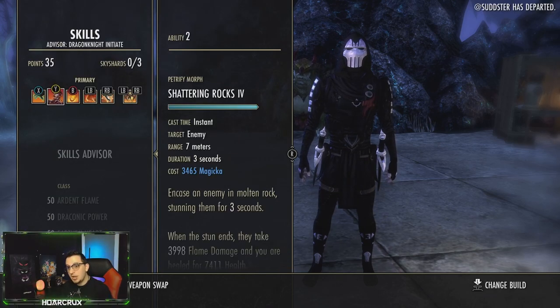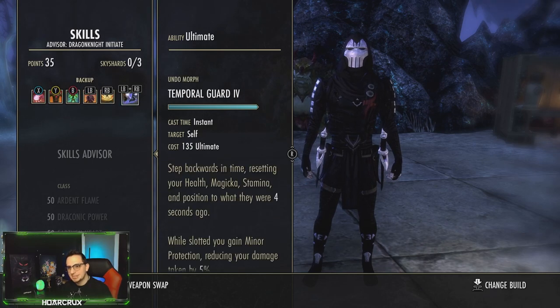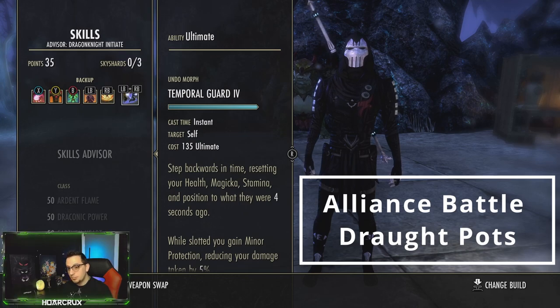Hopping into the skills: front bar running Venomous Claw, Shattering Rocks, Flames of Oblivion, Molten Whip, Rending Slashes, and Leap. Back bar: Susceptibility, Coag, Resolving Vigor, Volatile Armor, Cinderstorm, and Temporal Guard.